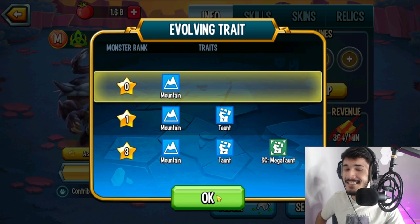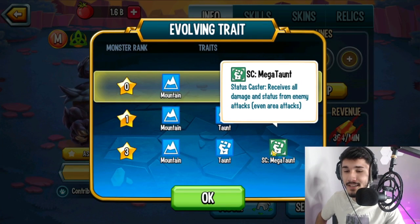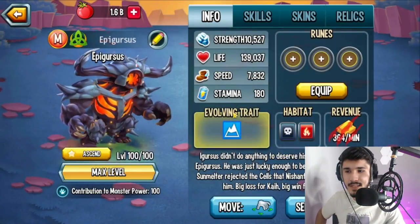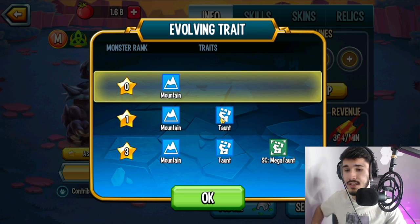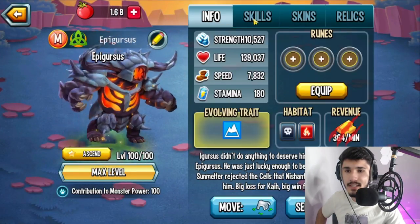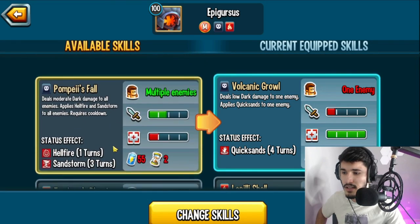From what I've heard, this monster only has access to mega taunt for one turn, which isn't that good. Imagine having access to mega taunt for only one turn — that would make this monster less usable, because there are going to be better mega taunt options out there. I hope that's not true, and even if it is, I hope they change it to at least three turns like the other monsters. Right now we don't actually have access to taunt yet, so let me see what we can do in terms of skills.